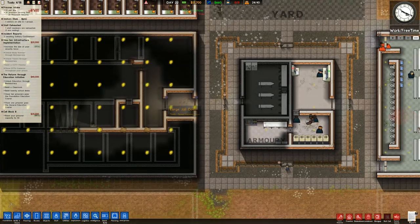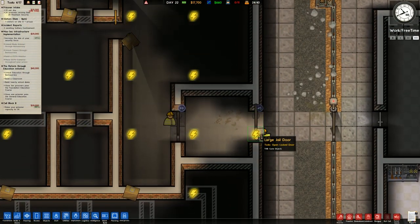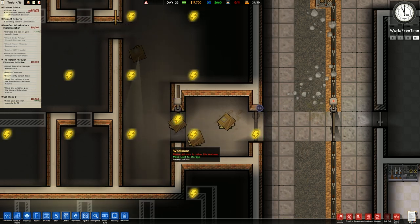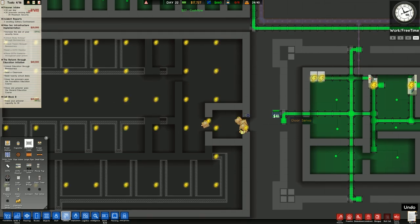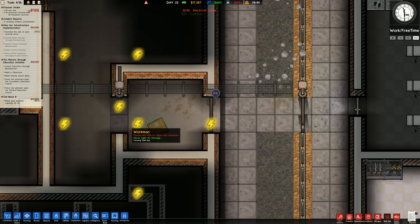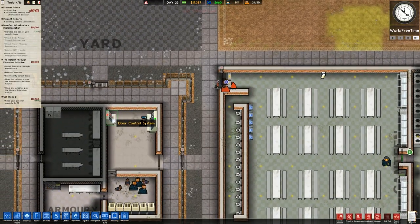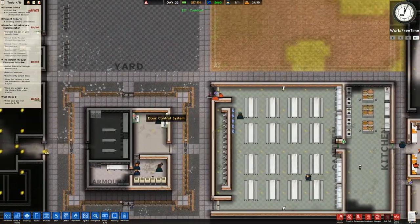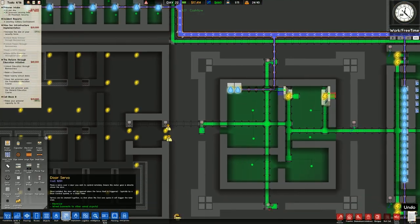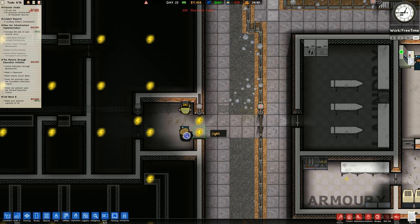We'll have to run some power. At the moment we're just going to stick with standard power cable and change that over later. Money is a problem right now. Nobody is on the door control system, which is pretty much mandatory to be staffed — and it's not working.